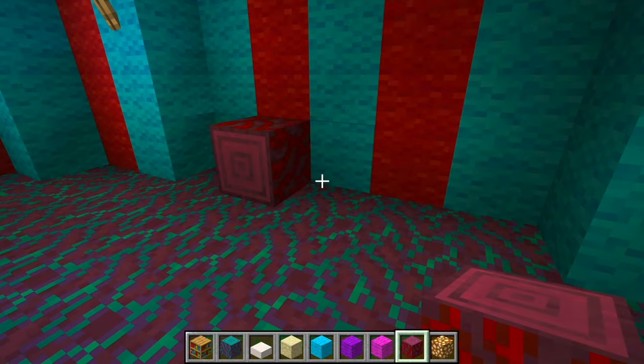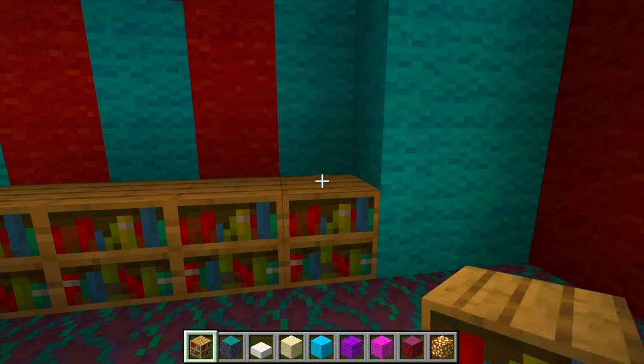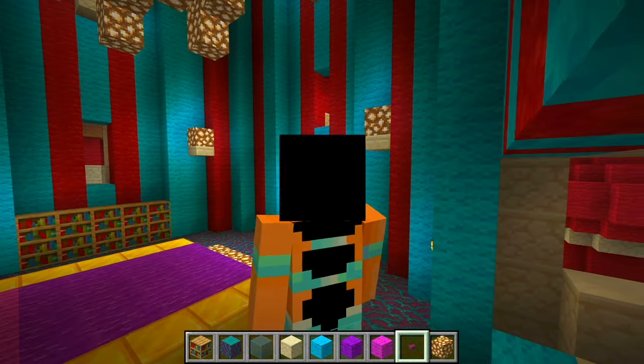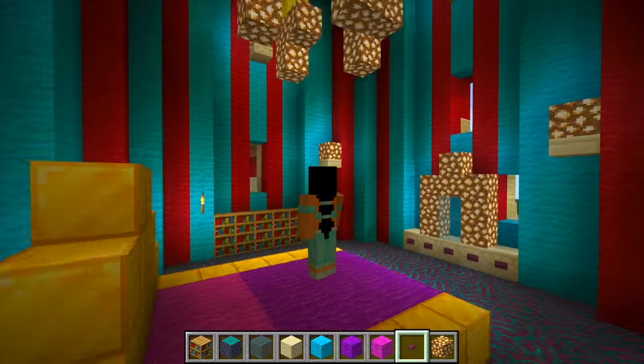On this side of the room, I'm gonna build a library. I'm pretty sure Jasmine likes to read. Friends, in the comments, rate my first Minecraft room from 1 to 10 — 10 being the prettiest and 1 being the ugliest.